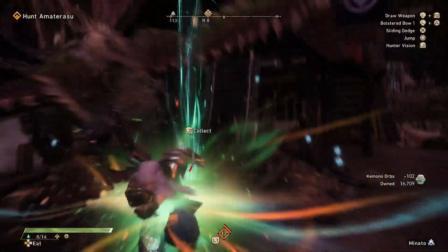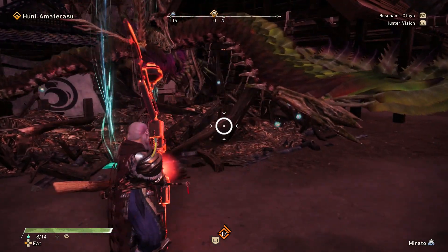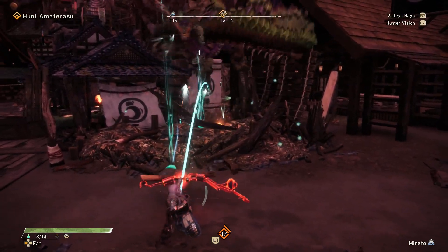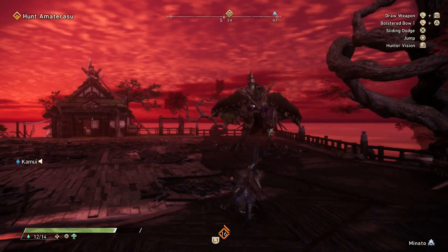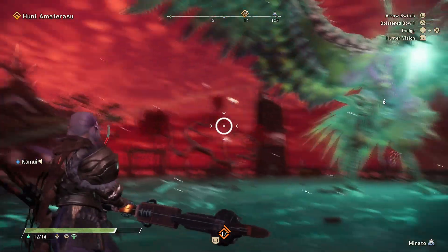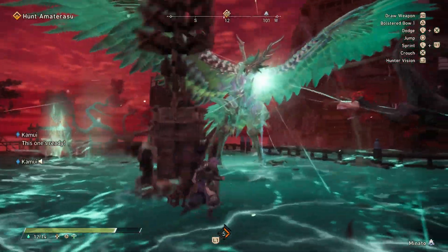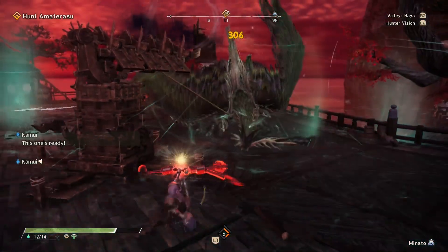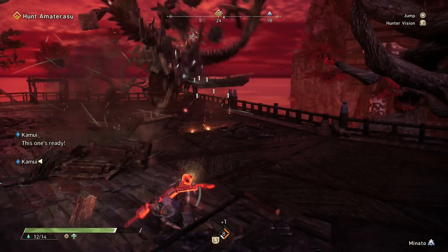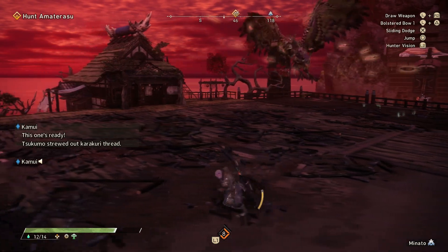You have your small or quick openings that provide opportunities for quick hits, or in the case of a bow, level one bolstered Haya shots. Then you have your big openings, which provide opportunities for big hits, including longer combos, charged attacks, or in the case of the bow, level two bolstered Haya shots or maxed out Otoya charge shots. The third category is Amaterasu's charging build-up moves, where Amaterasu charges or gathers energy for a long time while staying in the same spot. These typically need to be countered with dragon Karakuri like the harpoon, then followed up with big attacks from your weapon.